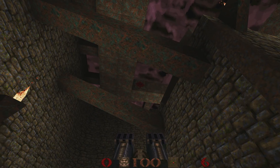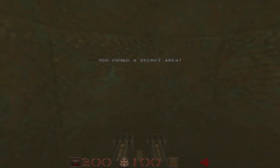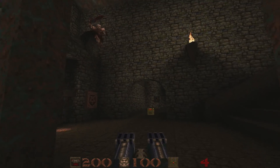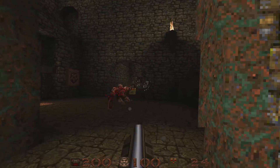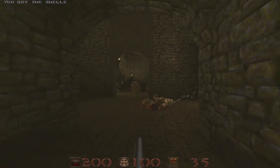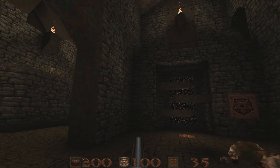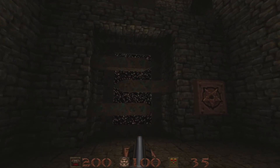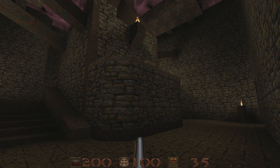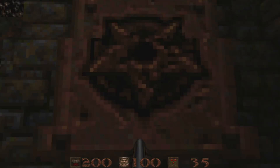And it's a shootable switch there — you can notice the blood coming out of it. I hit that and the message is broadcast to the player. Then I cross this threshold and the ogre sees me and attacks me. Grab some shotgun shells just in case. What I wanted for this was the player to think maybe that switch had something to do with this door, but it really has to do with this platform. We're going to get to what kind of platform it is later, but it's a switchable platform for now.